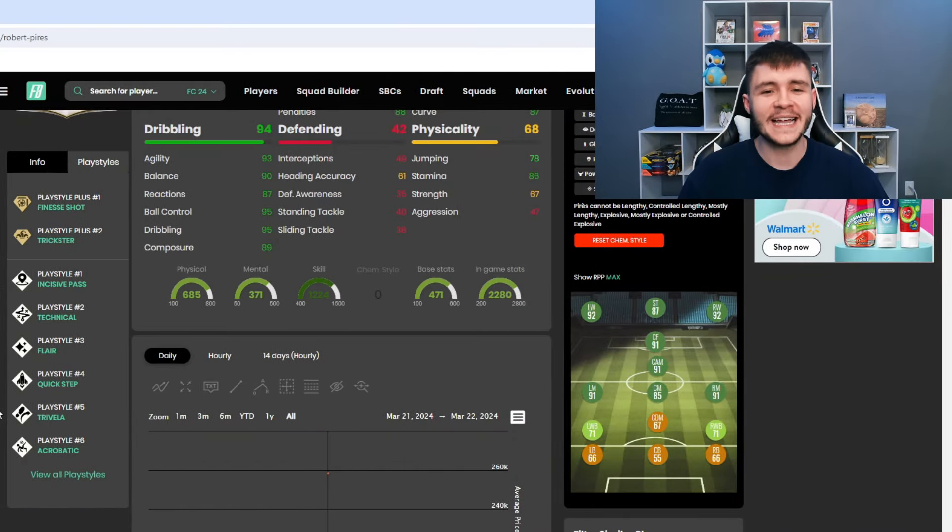Jumping over to the footman, Robert Perez has eight different playstyles. He has the finesse shot and the trickster playstyle plus. We all know how OP the finesse shot playstyle plus is. The trickster is not great. He also has incisive pass, technical flare, quick step, trivella, and acrobatic.